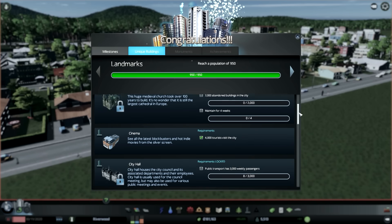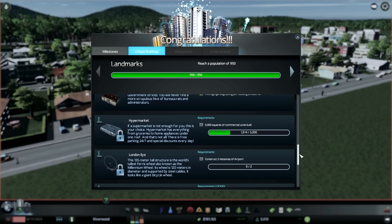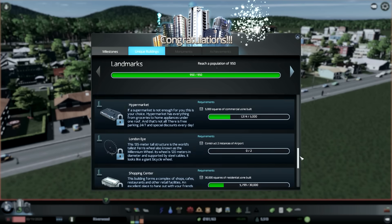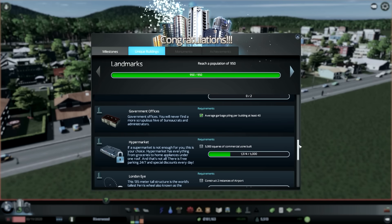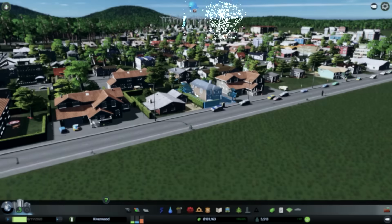Any unique buildings? Cinema - we've had that. That is the government offices, we have that. Damn that looks boss. 30k - well that's gonna take a while. Anyhow, we did it!